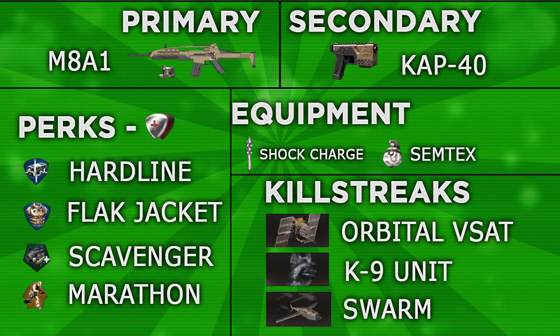For killstreaks I chose the Orbital VSAT, the Canine Unit, and the Swarm. I designed these classes similar to how people designed Black Ops 1 classes, using the Blackbird to help get the Chopper Gunner and Attack Dogs. The Orbital VSAT is basically the Blackbird — it shows enemy locations to help me reach the higher killstreaks. The Canine Unit is basically Attack Dogs, and the Swarm, the highest killstreak in the game, sends hunter-killer drones to hunt the enemy. I think these will be widely used by pro players.